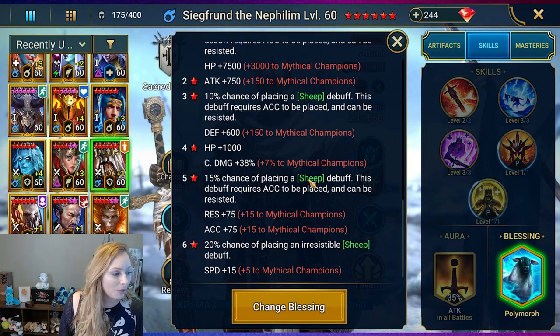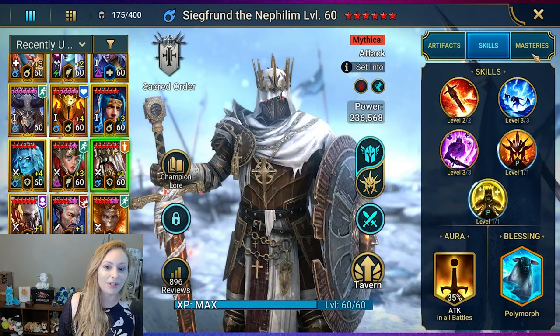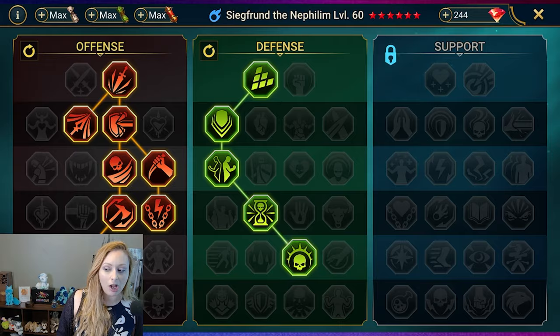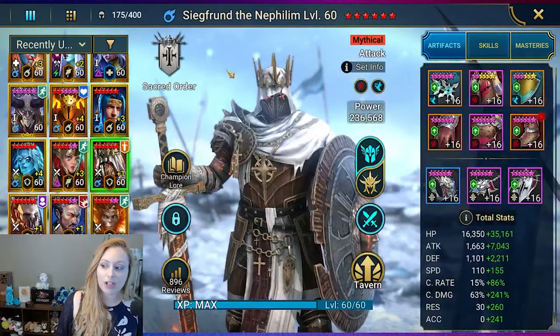This pleases me — he's got a six star Poly. 20% chance of placing an irresistible sheep debuff. So that also gives him speed, accuracy, resistance, extra crit damage, HP, defense, and attack. For his masteries, we're also down the offense and defense trees with the same offense smashers as Astralon, with Helm Smasher being the T6.